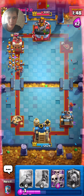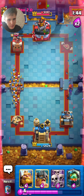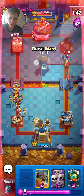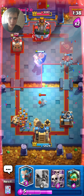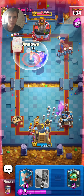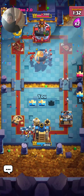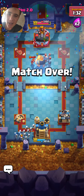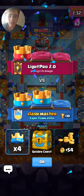We'll miner over there and we have another evolved Valkyrie. We'll counter the goblin barrel like that — that was pretty easy. A scar me — a very big scar me but I'm gonna leave them because I'm lazy. This has just become a race. I can scar me there — boom — and arrows.